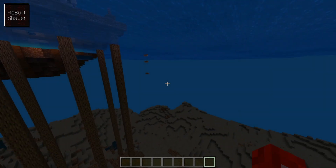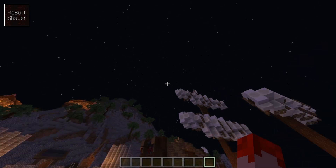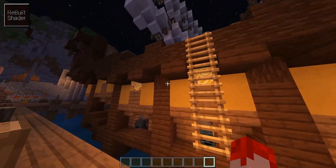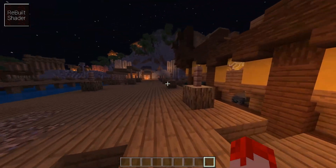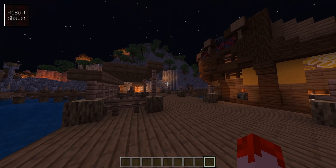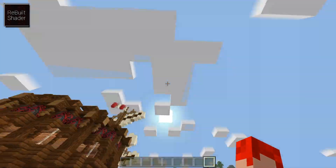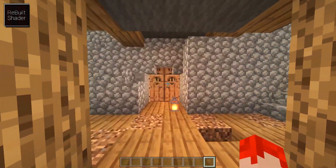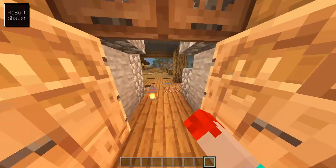With the first shader, there's not much going on with the water — inside it's just a little bit clearer. The sky isn't changed either. At night, the lamps are kind of illuminated and you can see light coming off of them. During the day, the clouds look a little different and lights are slightly brighter.